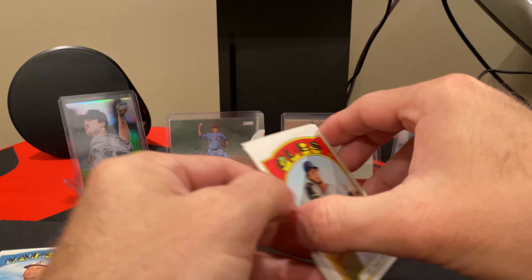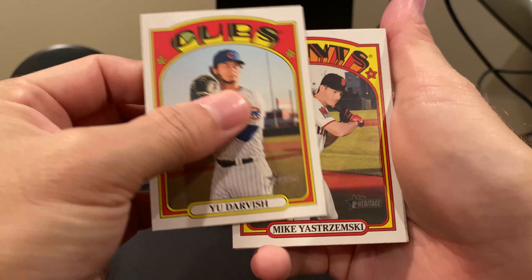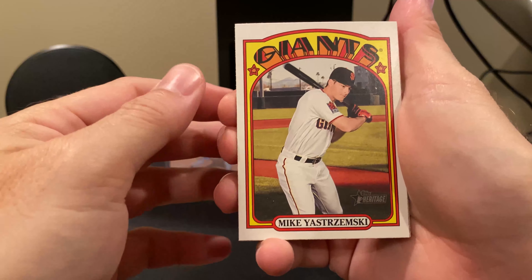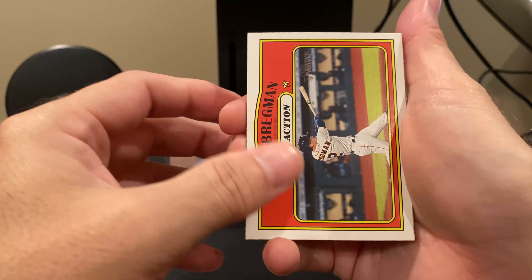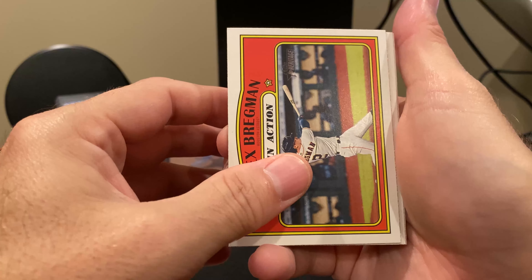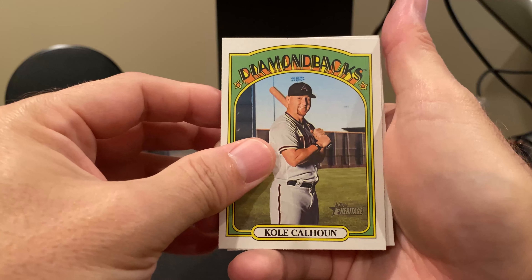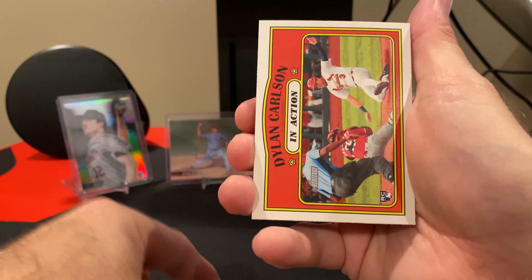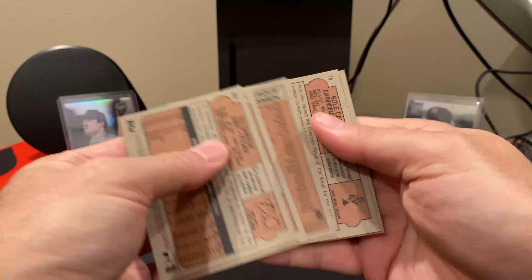Let's see what we end with. So we got Darvish — again, he's now a Padre. There's Jastrzemski, Bregman in action — you don't hear the trash cans — Kole Calhoun, and finally Dylan Carlson, yet another good rookie. Anything here? No.